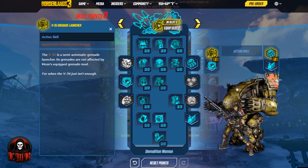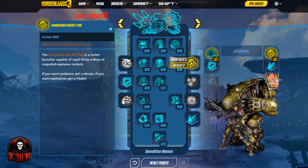Speaking of weapons for Iron Bear, we are going with the V35 Grenade Launcher — a semi-auto grenade launcher whose grenades are not affected by Moze's equipped grenade mod. We also added the Vanquisher Rocket Pod, a rocket launcher capable of rapid-firing volleys of unguided explosive rockets. These don't sound like much until we add their augments later in the tree, and you will see where this build really shines when you combine the two weapons and their augments together.